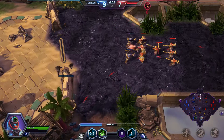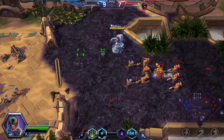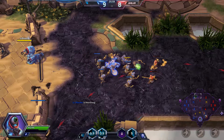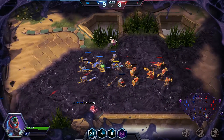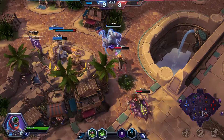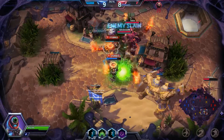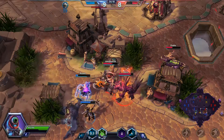I will just go up top and soak experience. She'll come back a little bit here. So I'm using the mines — it's just kind of wave clear. I'll throw them out around the temples and stuff like that. Stitches is in trouble. We should keep backing up there, but did not. Now our Greymane's in trouble.